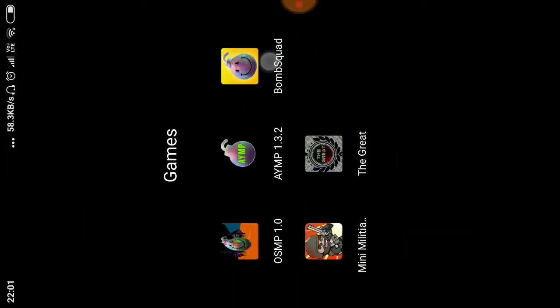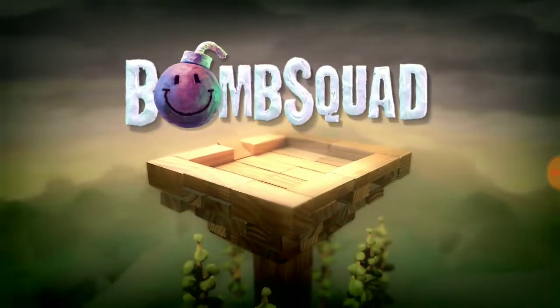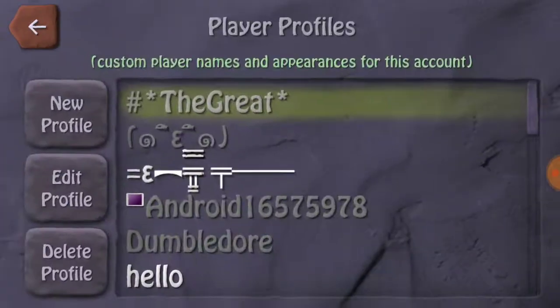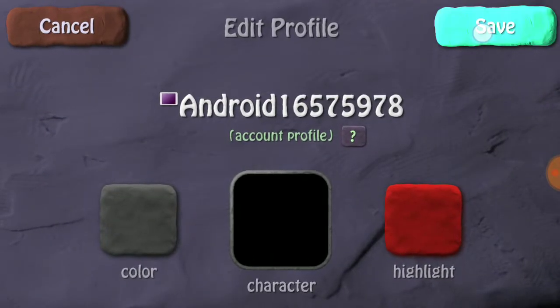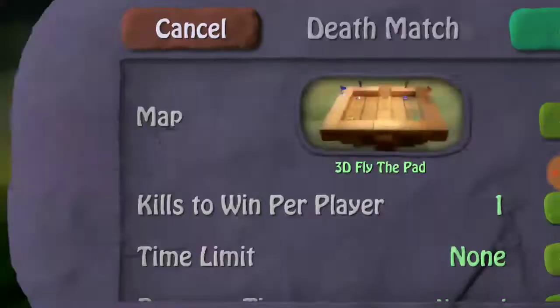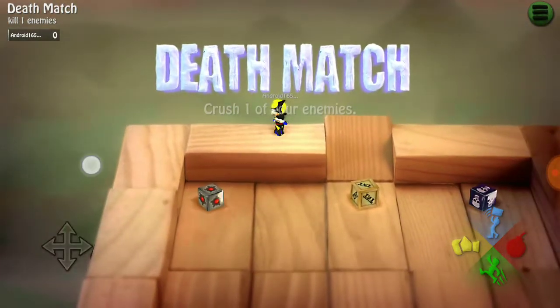Open BombSquad, close it, then open it again. You now successfully have the Wolverine character. Head to your profiles, select the Wolverine character for any profile, then go to Play, join a match, and you will be using the Wolverine character.